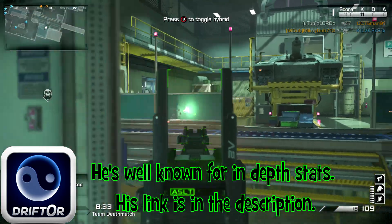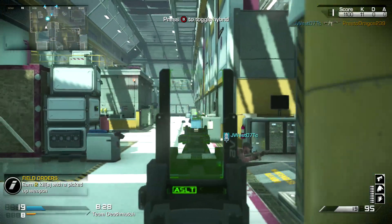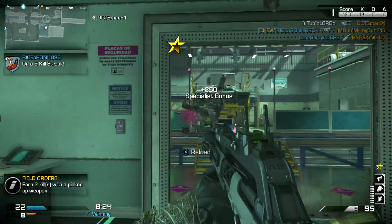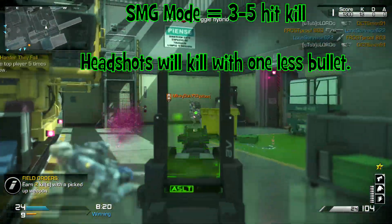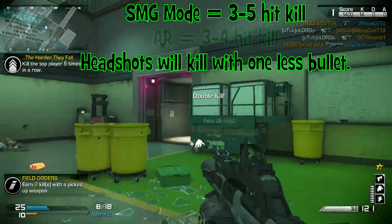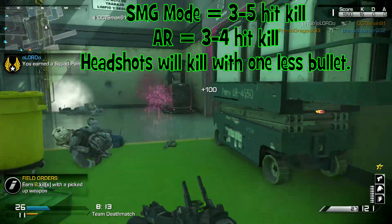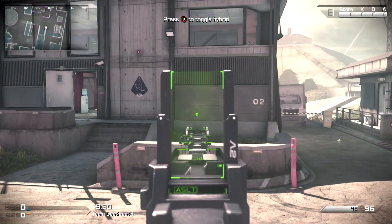But what I can tell you is this: from my testing, I did find out that the damage and the range is different in both modes. It's kind of like having two totally different guns. As an SMG, it's a 3-5 hit kill depending on how far you are from your target. And as an assault rifle, it's got better range and it does a little bit more damage too, making it a 3-4 hit kill — but of course it's going to have a lower rate of fire.